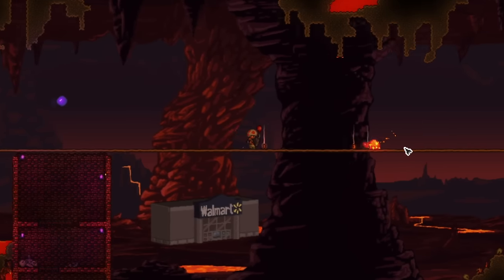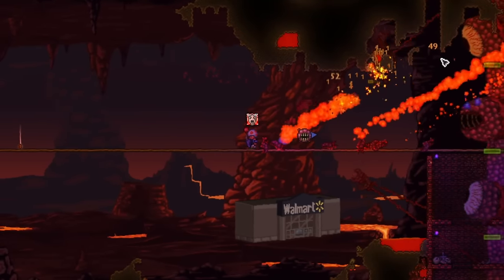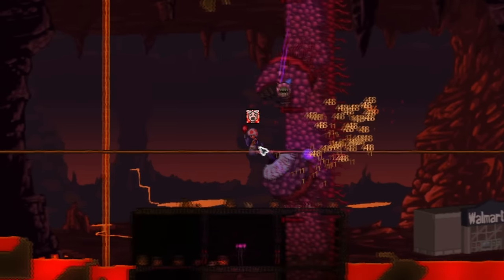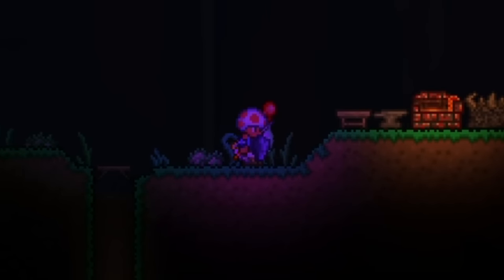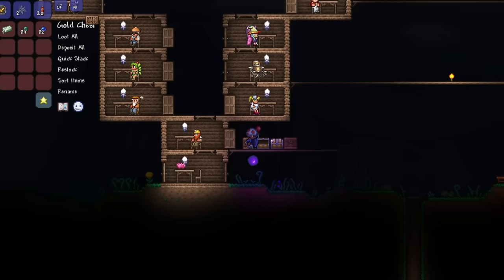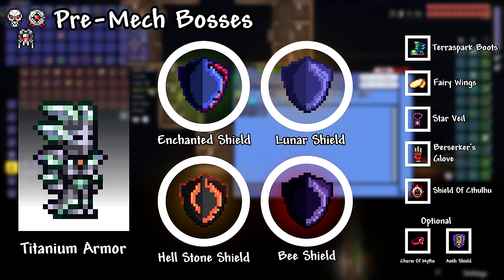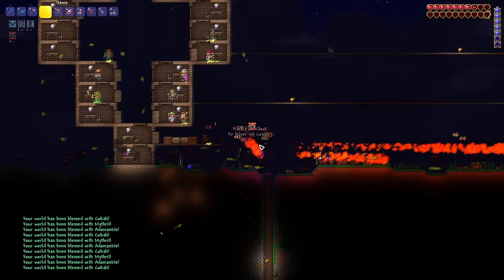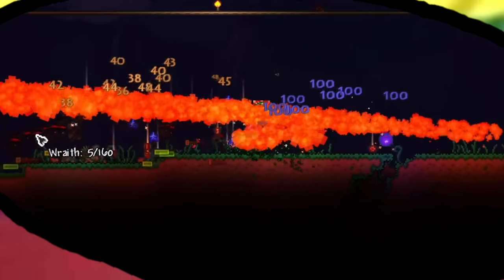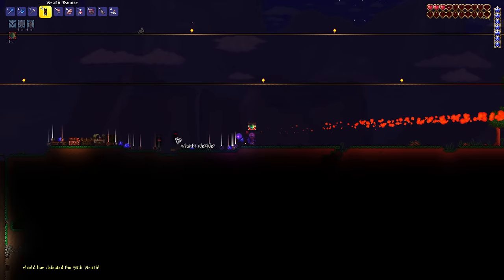I went to go fight the Wall of Flesh — just take a look at what happened. I managed to beat it on my first try; it wasn't too difficult. I just spammed the projectiles, didn't even use too much of the shield itself, and our defense carried us. We are now in hardmode and can do fun hardmode stuff, like break all of the altars and have a bunch of wraiths attacking us. Every single time you break a demon altar, a wraith spawns — so if we break them all at once using a quality of life mod, you get a swarm of wraiths, and it's not very fun.